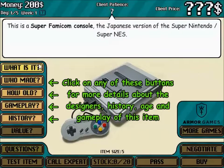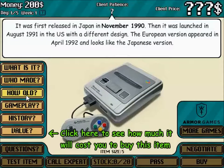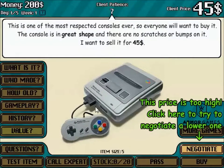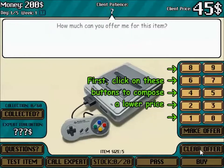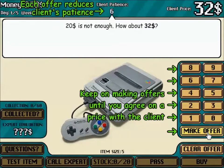What is it? It's a Super Famicom. Nintendo made it — it's from the same era as the Super Nintendo. Gameplay is 16-bit. I can sell it for 45 bucks, that's pretty pricey. I'm gonna give you 20 bucks for it. How about 32? How about 25?